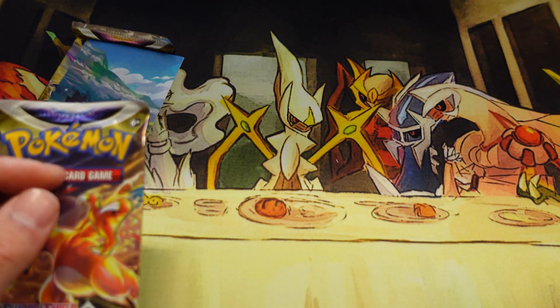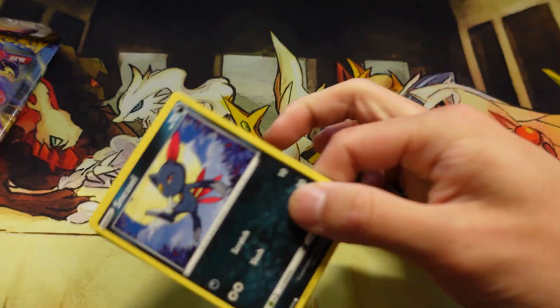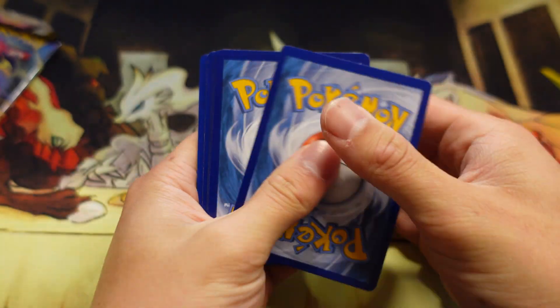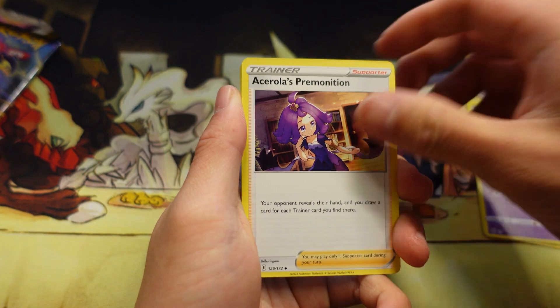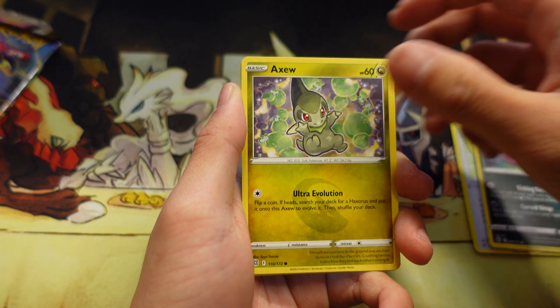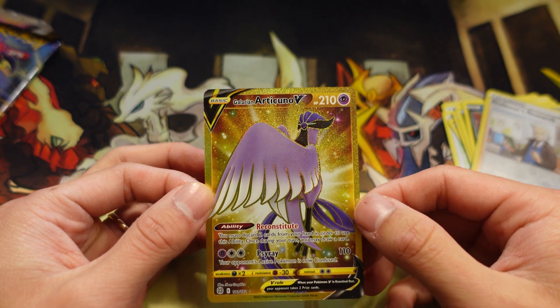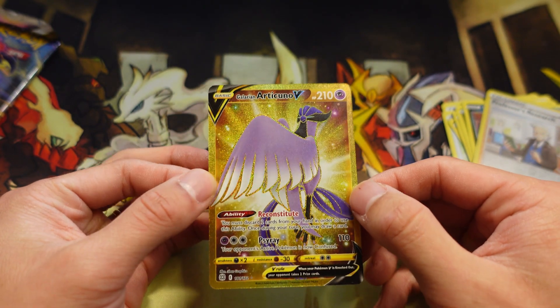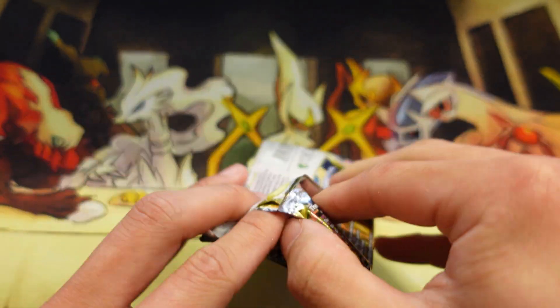Got the Astral Radiance and Brilliant Stars — let's change it up a bit, we'll open the Brilliant Stars first. Code card for the front, got a Claydol, a Pot Helmet, Sneasel, Klinklang, Spiritomb, Axew, Impidimp, and Professor's Research. Oh look at this — it's a Galarian Articuno V! Yeah, nice. It's a good thing I swapped it — I have better luck opening Brilliant Stars packs first. That was a nice hit!